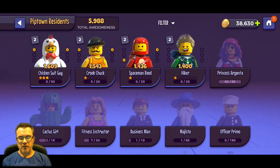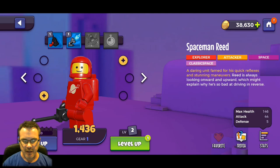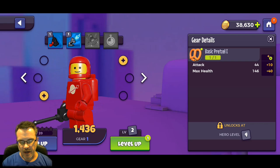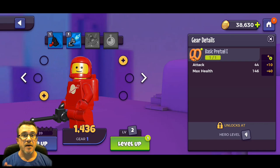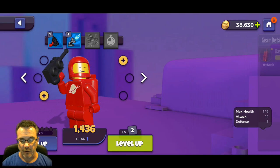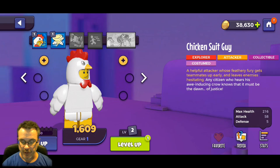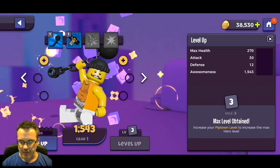Going into our heroes - we got four heroes, see the little yellow dots next to all of them, that's their gear. We got two pieces of gear for spaceman Reed. The basic pretzel unlocks at hero level four but right now he's only level two, and since we are level three we can level them up to level three but we aren't ready to use this gear until we get to level four. Let's go ahead and upgrade everybody to level three.